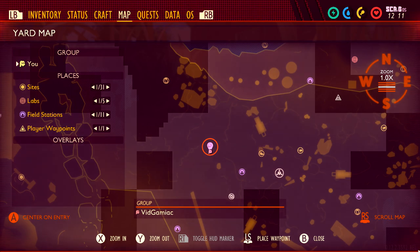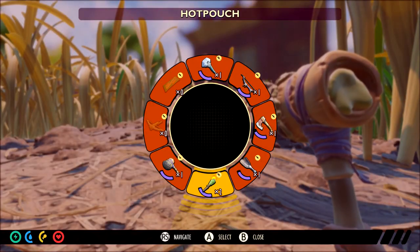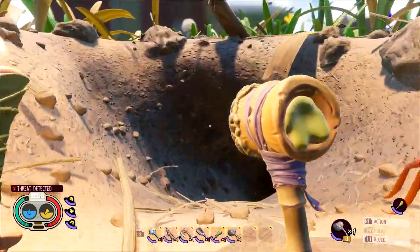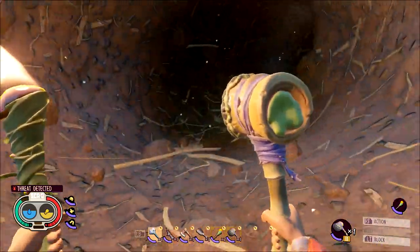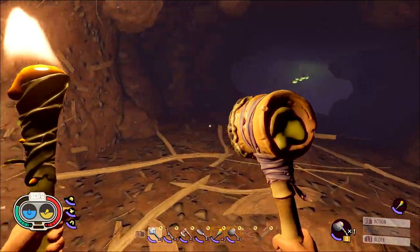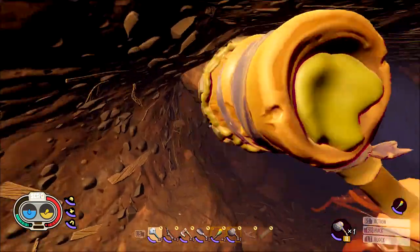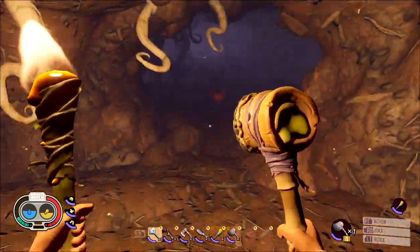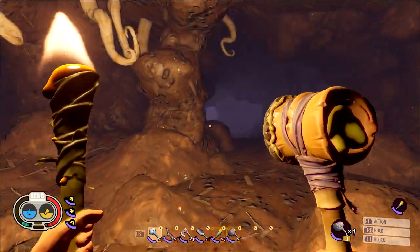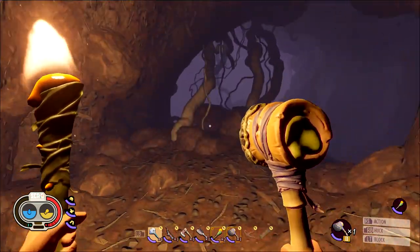The first one, closest to the starting area, is in the Red Ant Hill. Make sure you take the entrance on inside. If you have a lighting device, equip a torch or lantern. The worker ants will not aggro on you unless you attack them, but soldier ants will give you trouble. If you attack any type of ant, the entire colony turns on you, so be very careful. You don't want to end up fighting 20 to 50 ants.